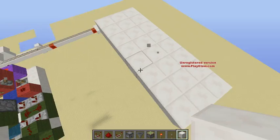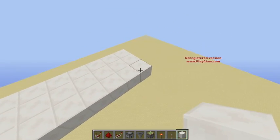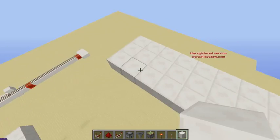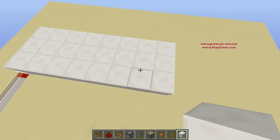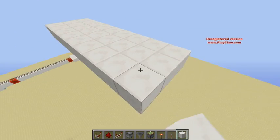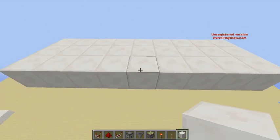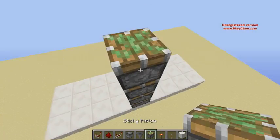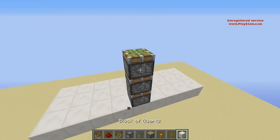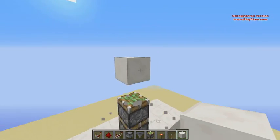On the door, on the side you're going to be building it, you want to count 1, 2, 3, 4 from either side. And put a sticky piston right in between those 4 blocks. You want 3 sticky pistons, like so. This is going to be your floor level, as I said before.